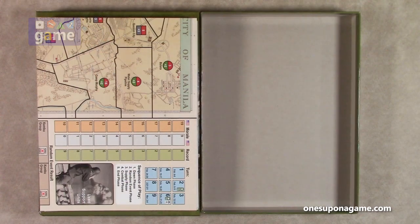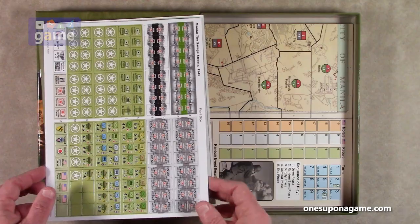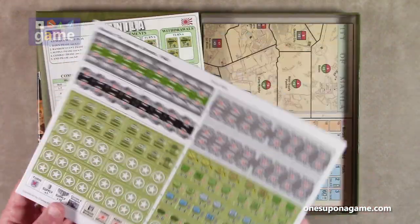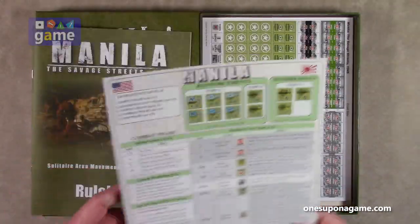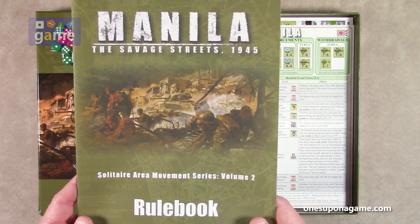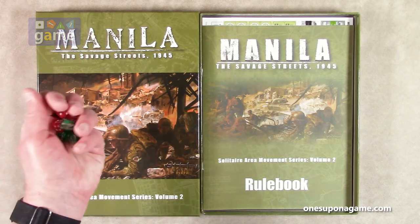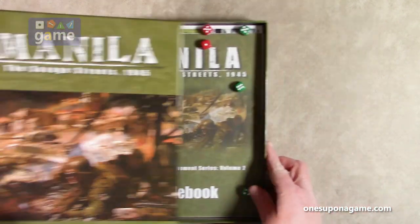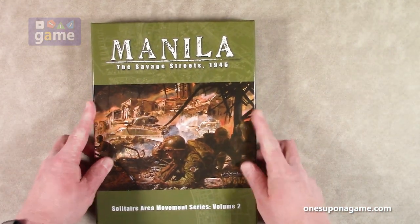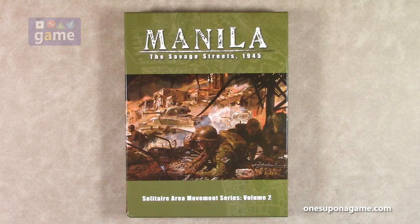So if you pick up a copy of Manila: The Savage Streets 1945 from Revolution Games, you're going to get that really cool mounted map, one sheet of very nice large easy-to-read counters, the player reference aid with charts on one double-sided piece of coated card stock, that 16-page rule book where the rules go to about page eight, and seven dice in Christmas colors — and it looks like green still wins again. Designed by Michael Rinella, brought to you by Revolution Games. Thank you so much for watching. God bless you. Bye bye.